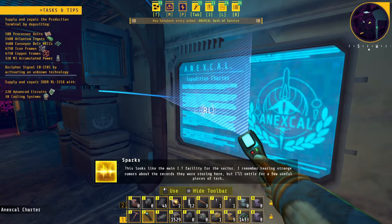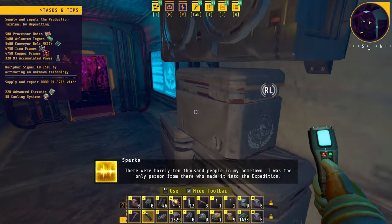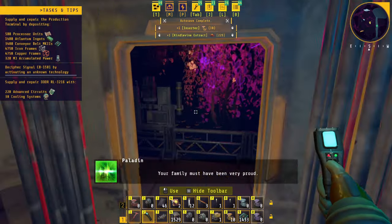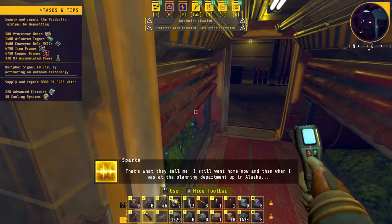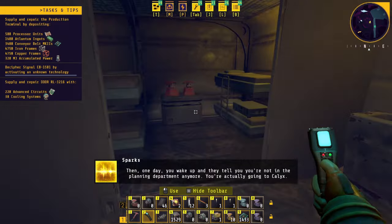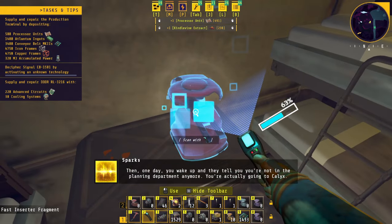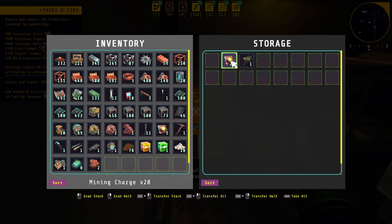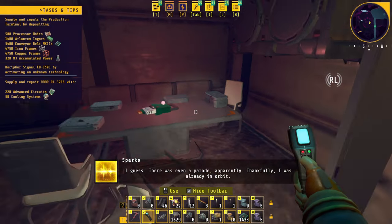I remember hearing strange rumors about the records they were storing here, but I'll settle for a few useful pieces of tech. 'There were barely 10,000 people in my hometown — I was the only person from there who made it into the expedition.' 'Your family must have been very proud.' 'That's what they tell me. I still went home now and then when I was at the planning department up in Alaska. Then one day you wake up and they tell you you're not in the planning department anymore.' 'That kind of transfer would have been very rare — must have been extraordinary circumstances.' 'I guess there was even a parade. Thankfully I was already in orbit.'